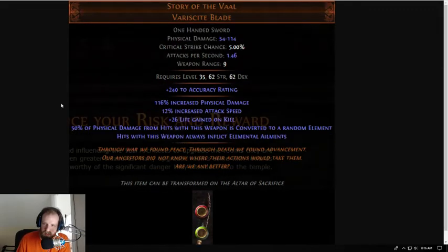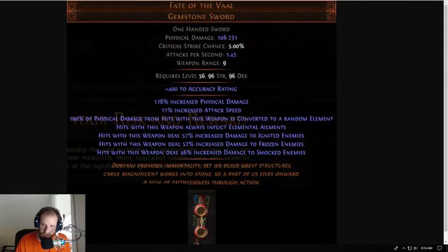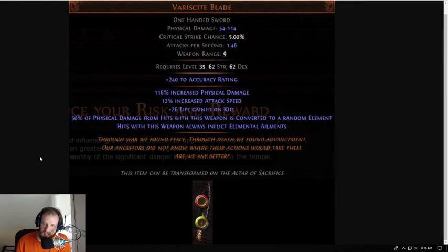Story of the Vaal is the one-handed alternative to the Fate of the Vaal. It gives you flat accuracy rating, increased physical damage, increased attack speed, and life gain on kill. It has a lower level requirement than the Fate of the Vaal. It gives you 50% of the physical damage from hits converted to a random element, and hits with this weapon always inflict elemental ailments — so you're always going to be shocking, freezing, or igniting. You don't need passive points or ascendancy points to make ailments hit; the question is scaling the damage, and whether it works as a decent leveling weapon.